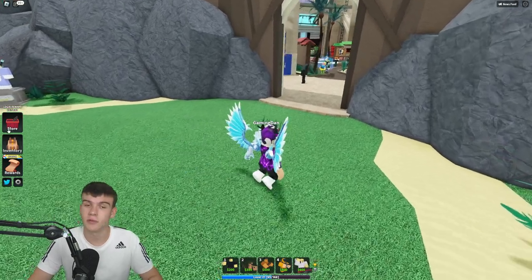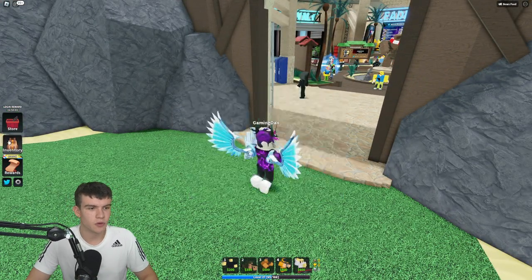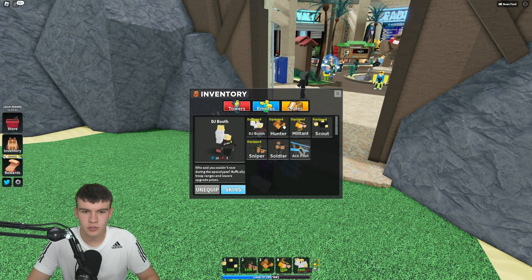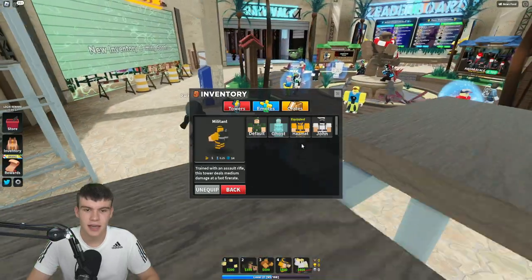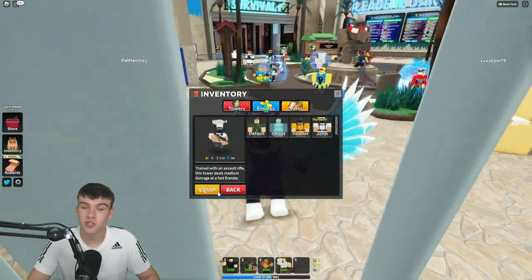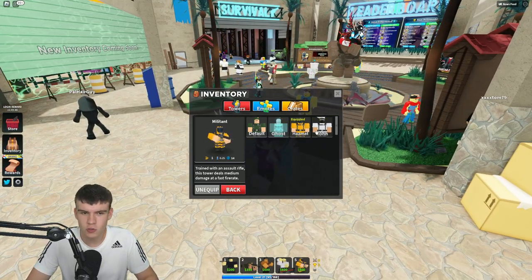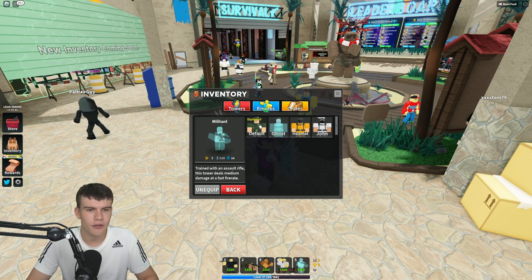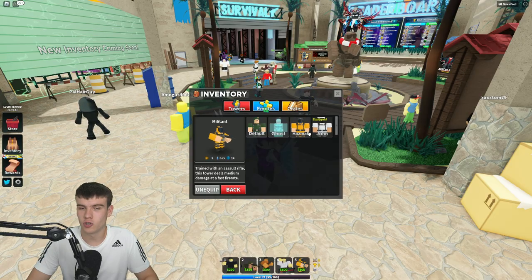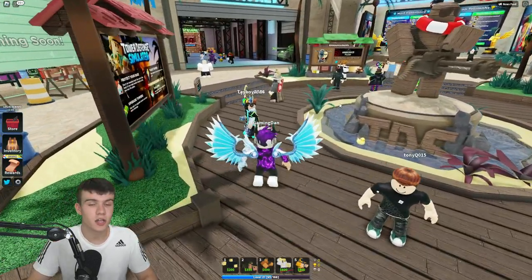Let's quickly check out the new skin we got. Going into inventory, towers, militant — skins — and here we go, we have the John militant skin, which is quite cool. Make sure you equip that if you want. I'm not sure which is my favorite — maybe the hazmat. The John one is pretty cool, but hazmat is probably my favorite so I'll leave it on hazmat.